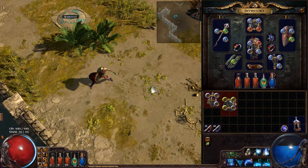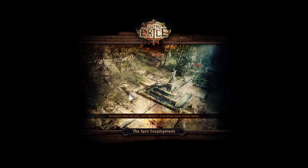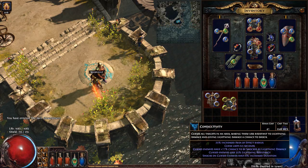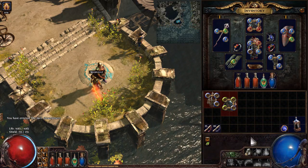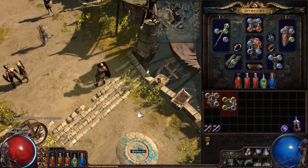Looks like Tempest Shield is actually bugged there. Let's head back to town and I'll show off the route I've taken on the passive tree up to this point. I haven't really been using Lightning Warp at the moment. Conductivity is pretty essential — as soon as you get that, start running it. It'll help a lot with getting those shock stacks and doing more damage.